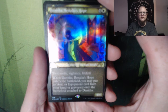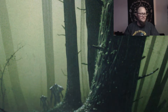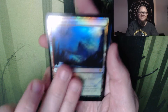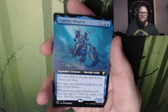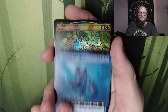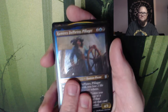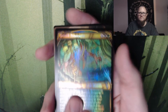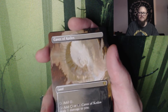There we go. It looks beautiful but my camera's just freaking out. And then Carplugian Forest in foil. Emperor Mahil. Ramirez de Pietro Pillager. Bortuk Bonerattle. Cave of Koilos — love that. That's beautiful.